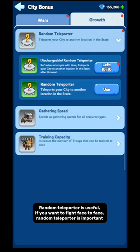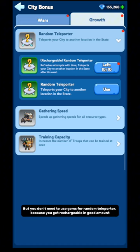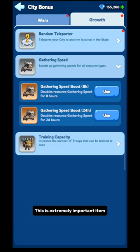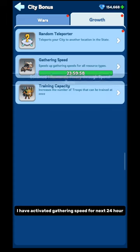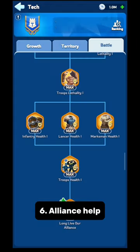Another part of City Bonus is Growth. Random Teleporter is useful if you want to fight face to face — if you are fighting someone and losing, you can use it to escape. But you don't need to use gems for Random Teleporter because you get rechargeable ones in a good amount. Next is Gathering Speed, which is extremely important if you are going to gather resources in tiles. Always use the 24-hour Gathering Speed because it is more efficient. Activate it before you dispatch your troops. I have now activated Gathering Speed for the next 24 hours.